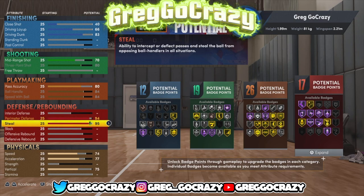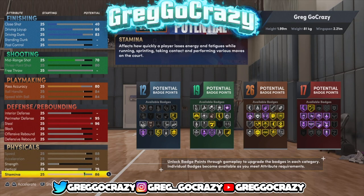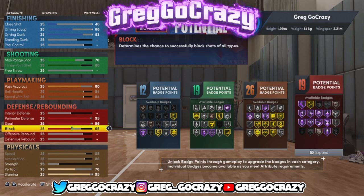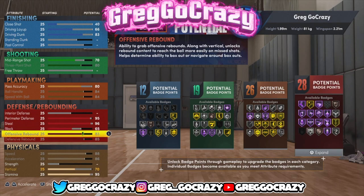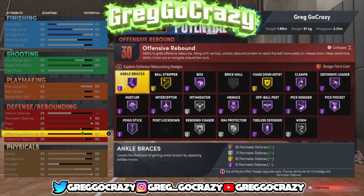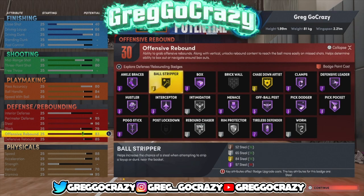The only thing I would tweak is raise the pass accuracy a little more — if you want a lot of defensive badges but still want more playmaking, you can tweak that on this build. The way to make this build is you have to go into your settings and switch your build from imperial to metric system. The metric system gives you more badge points — it did it in 2K21 and it does it in this one too. As you can see, I get Hall of Fame intercept, clamps, Pick Dodger, Pick Pocket, and Hall of Fame Menace.